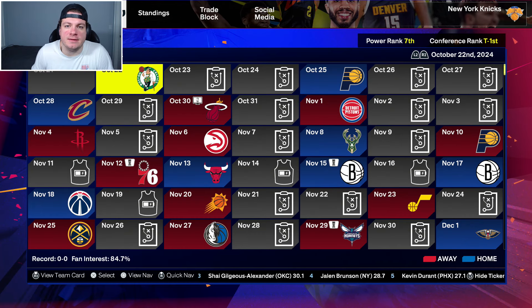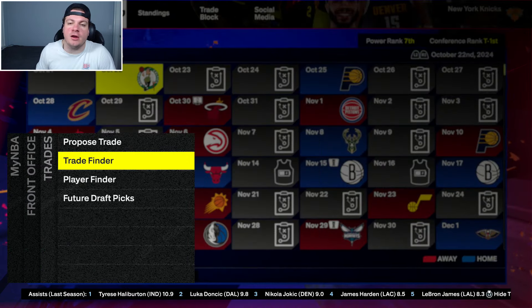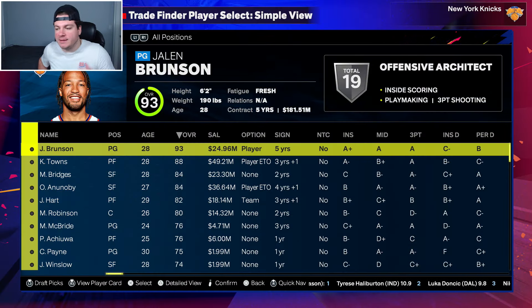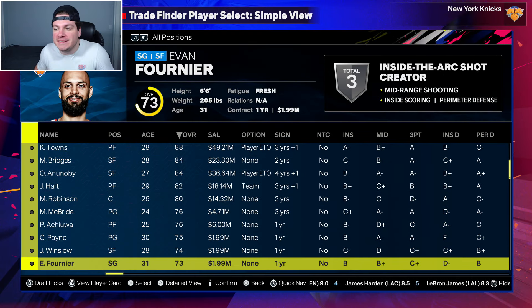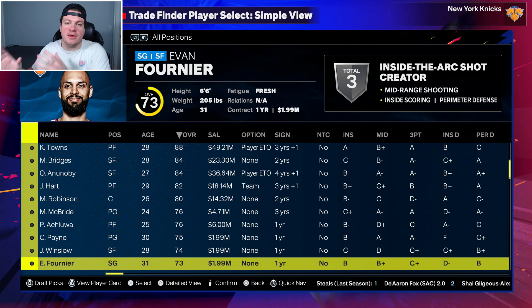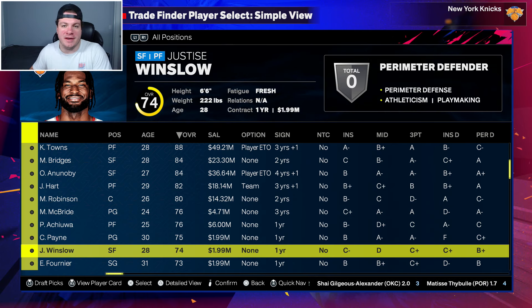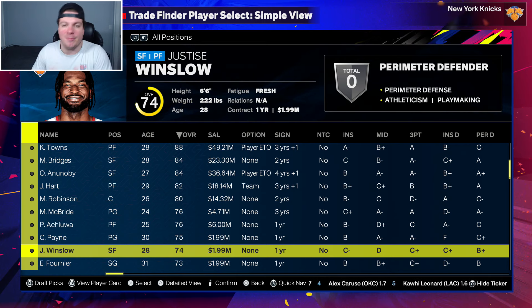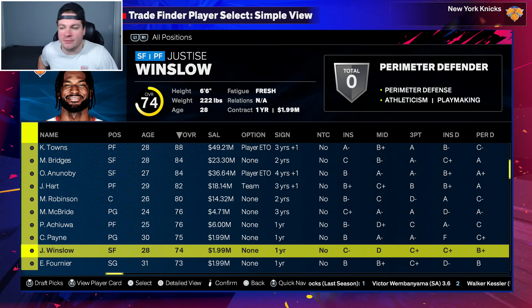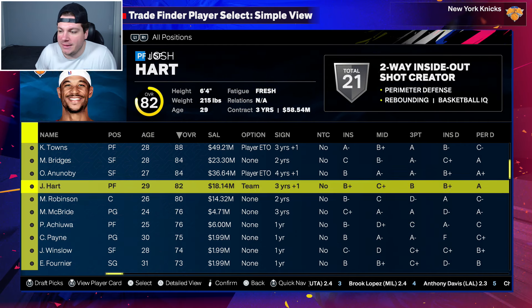We're not actually going to spend a lot of time talking about this Knicks roster as it currently stands, because we're not going to use any of these players. Something to note: I've already gone over the roster. Justice Winslow and Evan Fournier are currently on this team — Fournier is a former Knick now playing overseas, and Winslow isn't even in the NBA. The reason they're here is the Knicks started the season with only 12 players, and 2K doesn't allow that, so it auto-placed two free agents. I'll trade them, but they're obviously not going to get me anything of significant value.